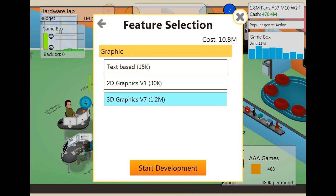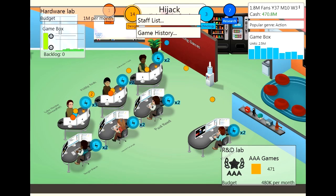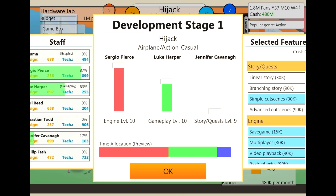We're going to use the new graphics engine Mark 7, which is going to cost us 10 million to develop this game. We have plenty of income from the game box as well, which we're paying for to keep on top of repairing the consoles. We're doing an action and casual game which means we want to put a lot of focus on gameplay, pretty much nothing on story and quests, and the engine needs to be decent as well.